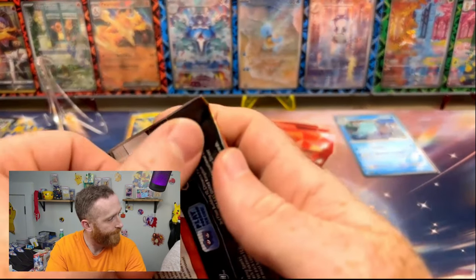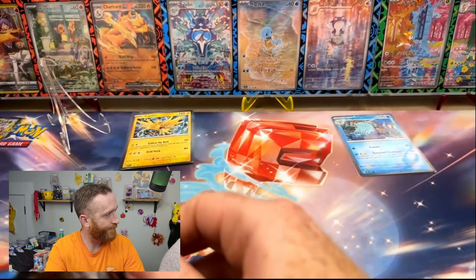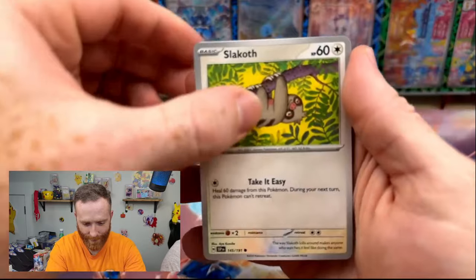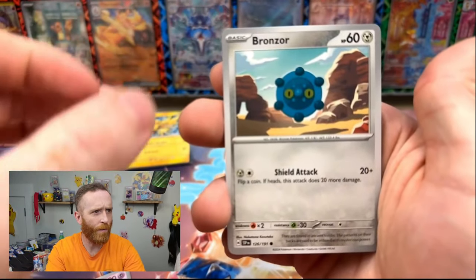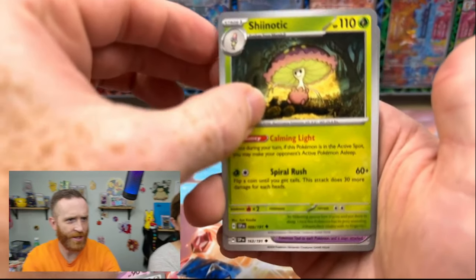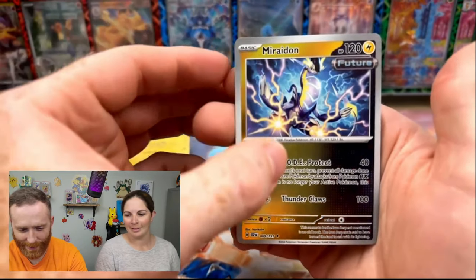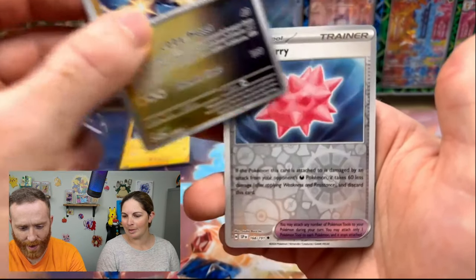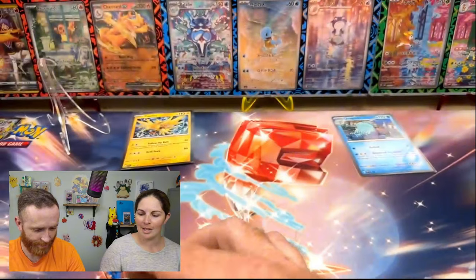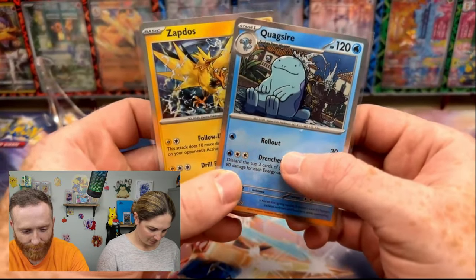We need the Reverse Spheal. We got a Slack Off, Oricorio, Bronzor, Morelull, Lively Stadium, Xionotic, Barbary Berry. We got a Reverse Moriodon and a Reverse Culberberry. I think we can safely say that the Quagsire definitely pulled this out.